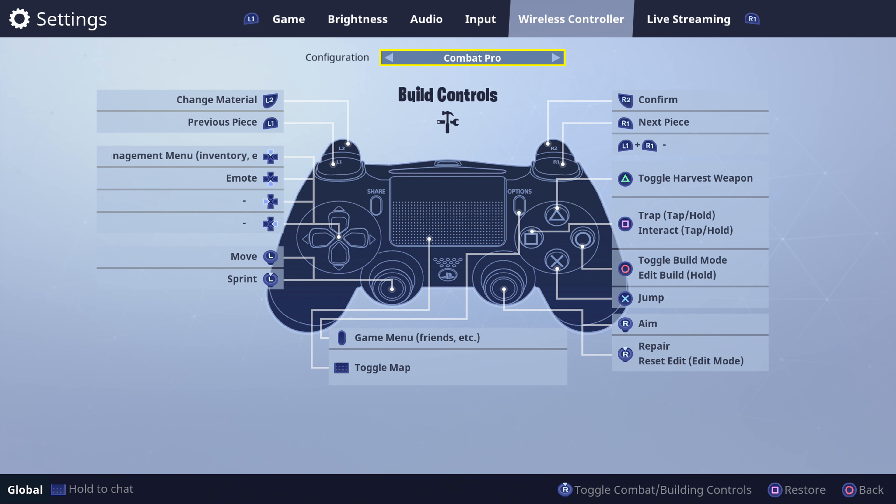It's a really good setup — you must use it. L2 is to change your material; L1 and R1 switch between floor, wall, stairs, and roof; R2 confirms it. L1 used to be rotation, but now rotation is clicking in your right analog stick — that's what it will be when you're in build mode, the same button as crouch.